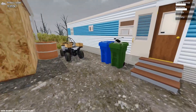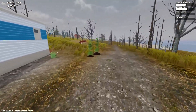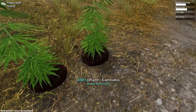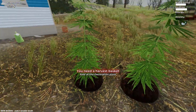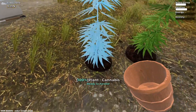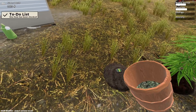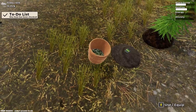Let's check our plants because they might be done. Oh, 100% ready to harvest! You need a harvest basket sold at the decoration store - I think this is it. Yeah, that's the harvest basket. We just use that and... there we go, to-do list - one item checked. So we got two seeds from that. Wow, that's actually pretty good.